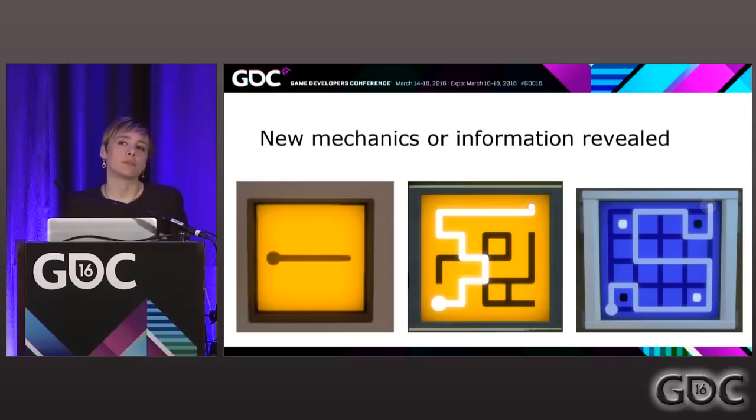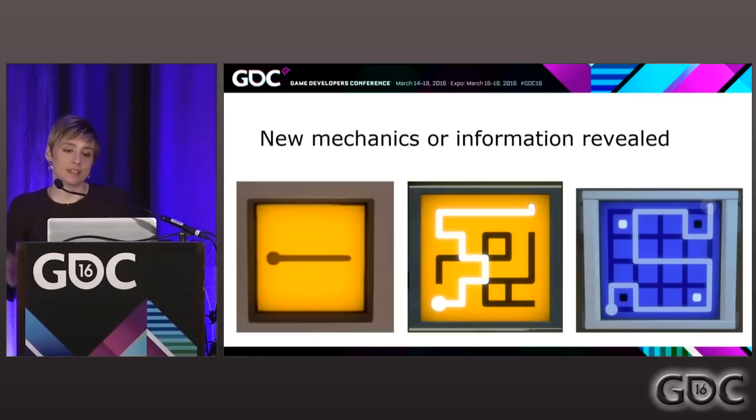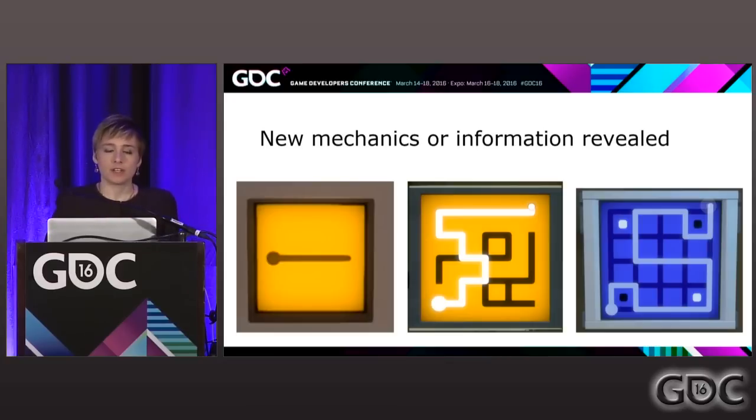The next dial for puzzle difficulty is revealing new mechanics or revealing new information. The first panel in The Witness just teaches you that you draw from start to end. The middle puzzle complicates it — it says you can make wrong turns, a dead end means the puzzle isn't complete, and the path cannot touch itself. Then the last puzzle takes all of that and adds a new mechanic of colored dots, and the player has to discover how to deal with those and learn what they mean.